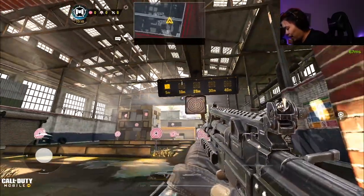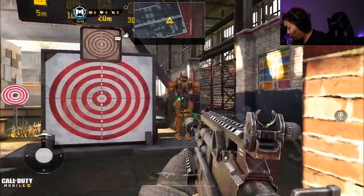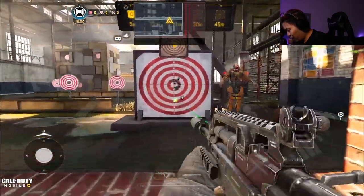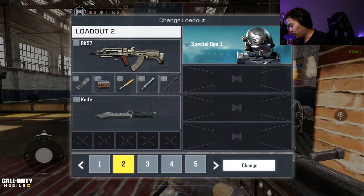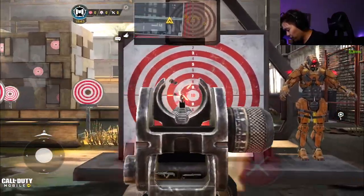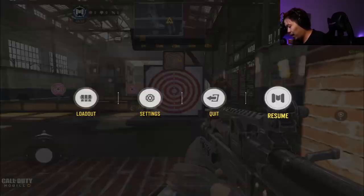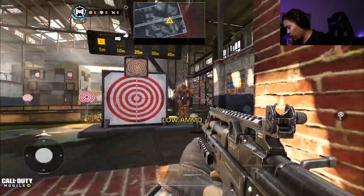Switching classes, this is going to be our range build. The ADS is really slow but I do notice the increase in fire rate. You can tell the increase in fire rate — the ADS is going to be really slow though. We'll compare: this is the ADS without the build, and this is the ADS right now — ADS is significantly slower. Looking at fire rate, you can already tell the fire is pretty fast to begin with, and you can tell the difference in the speed of the shots.